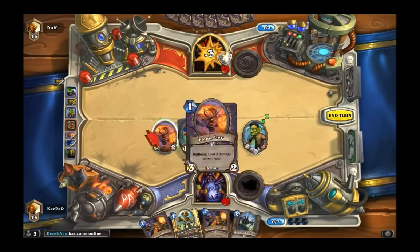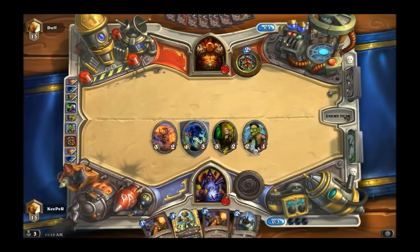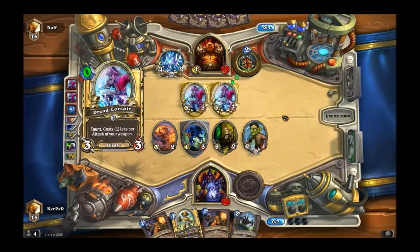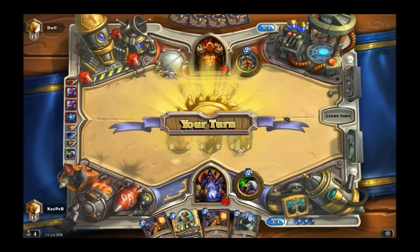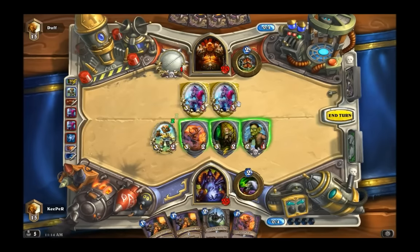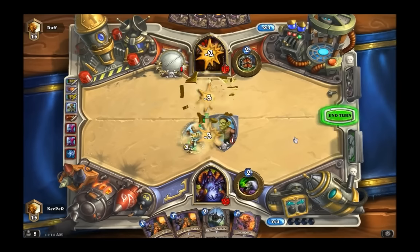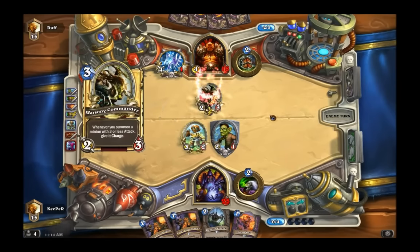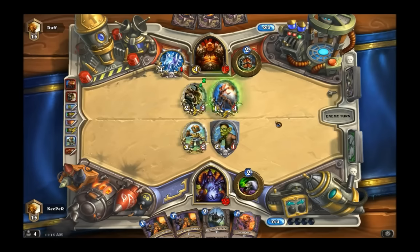As you can see in this intro game, I was just playing Zoo, minding my own business, and then this warrior came along. I thought it was a control warrior until I saw all these weird cards coming out — and I was like, whoa, something's going on here. So pretty much we're introducing the Grim Patron Warrior, and we're going to analyze what this deck is, why it's so good, how to play it, and of course how to beat it.